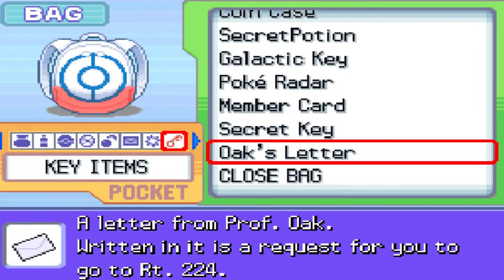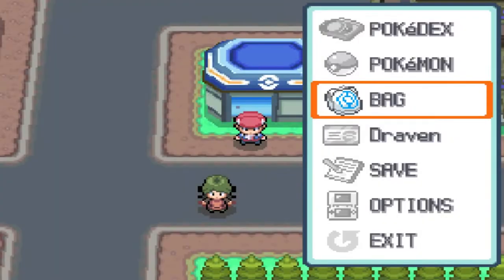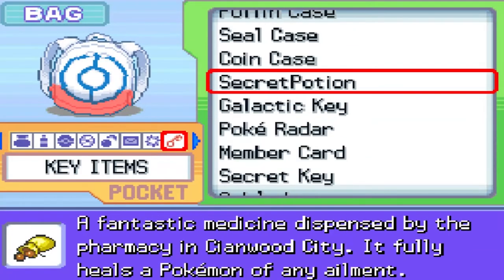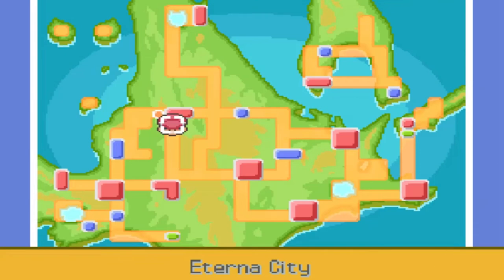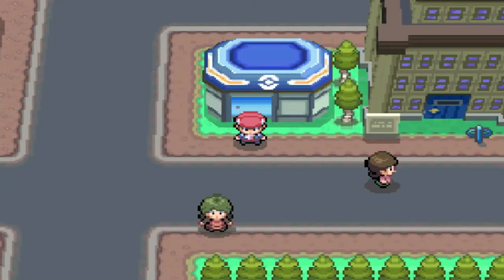Oak's Letter is a letter from Professor Oak. Written in it is a request for you to go to Route 224. If you guys don't know Route 224, let me show you where it is. I'm really not looking forward to this — it's probably one of the main reasons why I didn't bother to do the event. Route 224 happens to be right here in the Pokemon League area, so I'm gonna fast forward to get to where we need to be.